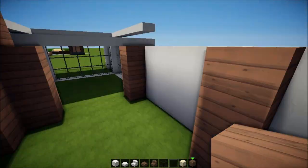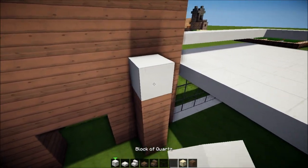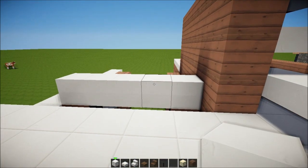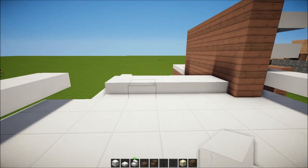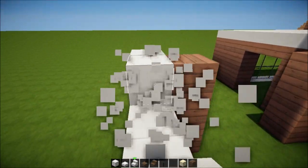Then we're gonna put some of this here. I'm thinking this upside area which is just a roof, but we can use it as a little balcony.